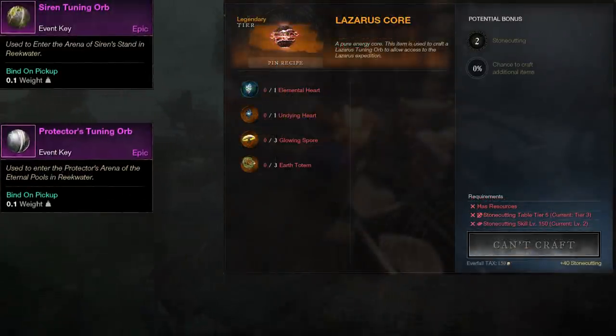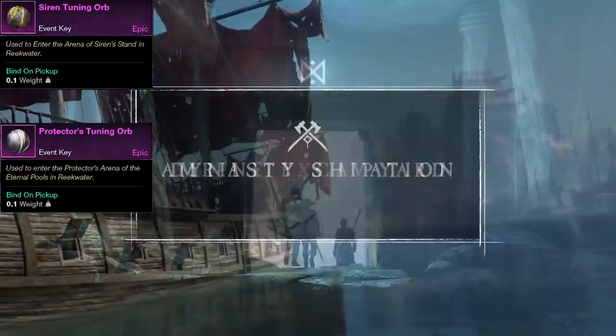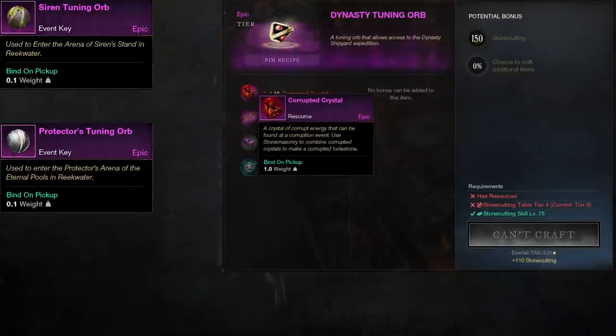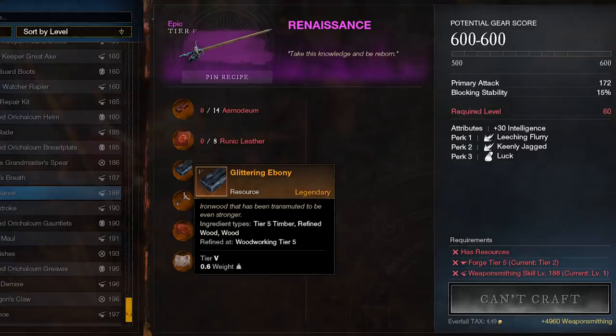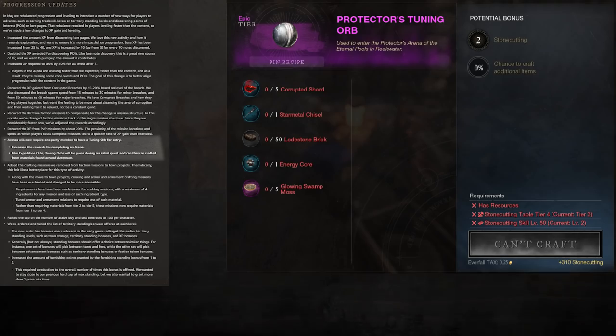Stone cutting also now includes expedition tuning orbs and arena orbs, added to increase the profession's popularity. The expedition keys are needed to enter the 5-player dungeons such as Amrine Excavation, Dynasty Shipyard, Garden of Genesis, and a few more. These recipes require a variety of different materials, and the secret is always reading the tooltips — they now show exactly where to find or make these items. Specific items like material converters, runes of holding for bags or storage chests, and material chisels can only be purchased from the faction vendor. Crafting some of these items may be extremely tedious, but that's why feedback on these systems is crucial. When leveling up, you should get individual questlines that give you one expedition or arena key for free.